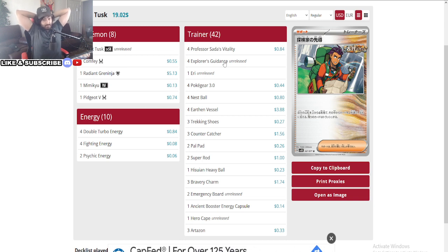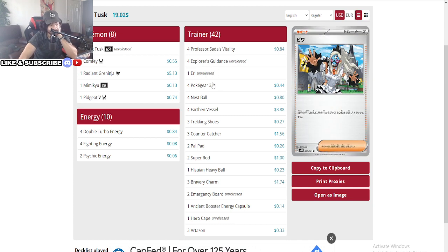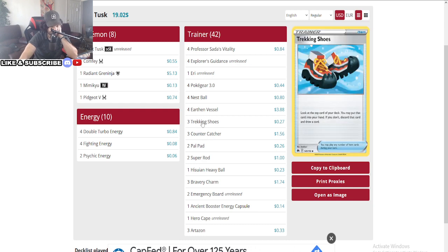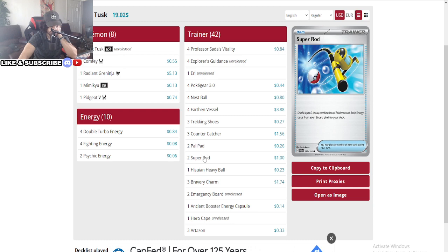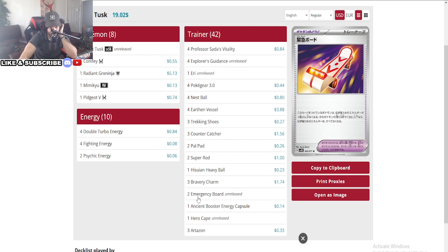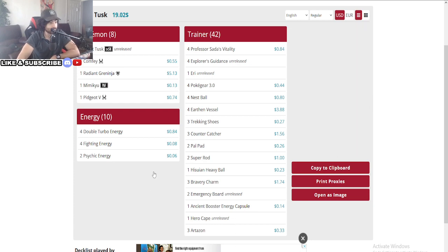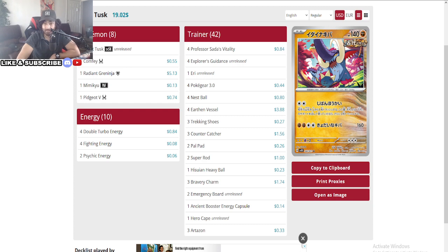Poke Gear at four is insane — showing he takes his time playing this game. Earthen Vessels at four, Counter Catcher at three, one Heavy Ball, Emergency Board for free retreat, and only one Ancient Booster. Really interesting — get some inspiration here if you want to play Great Tusk mill in the North American meta. I think it works, but in the Japanese meta it's a little iffy because you have a timer — you might actually throw the game away, since you lose if you have fewer prizes than your opponent.